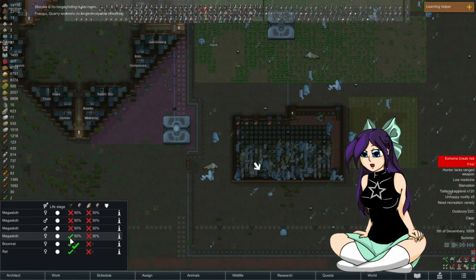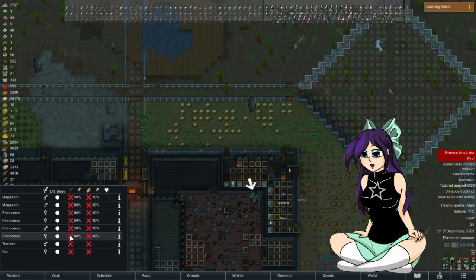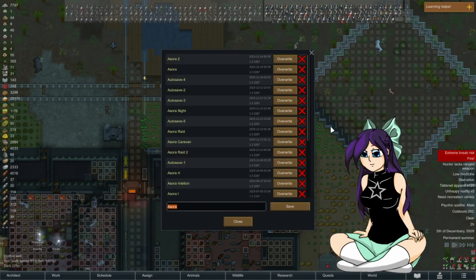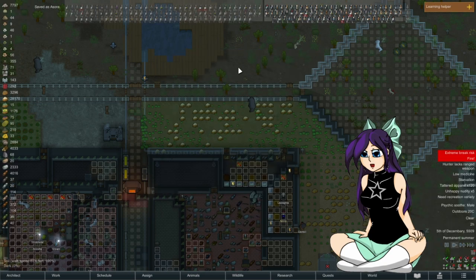Let's take out another megasloth — I'm getting rid of them slowly. I've got a couple of rhinos here, this is also a big problem. I hate getting the rhinos on this map — they're absolutely tanky and very hard to kill.